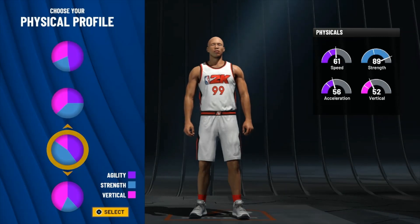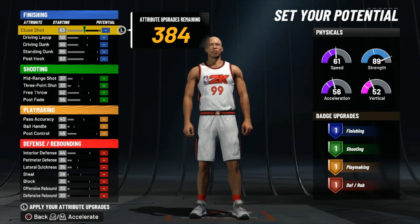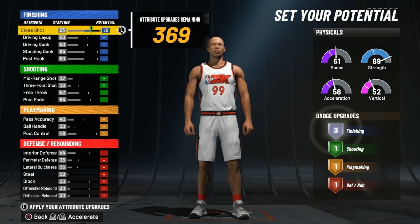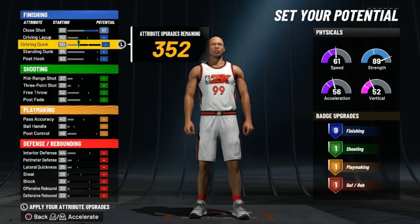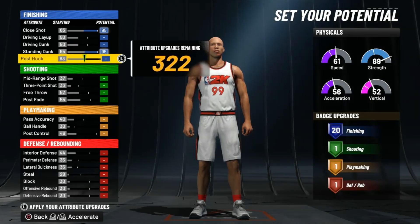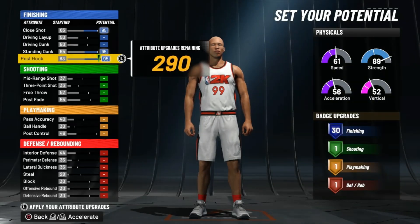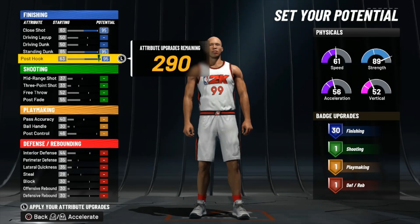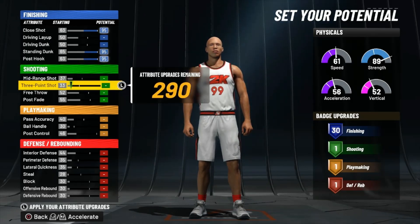This is the crazy part I'm finna show y'all — this build is OP, just looking at the badges too. First, you want to max out your close shot, driving layup, driving dunk. Max out the standing dunk. Dunking on here is hard, they don't just automatically give you the dunk, but with this player you're for sure gonna be dunking. Max out standing dunks, max out post hook — you've got 30 finishing badges already.